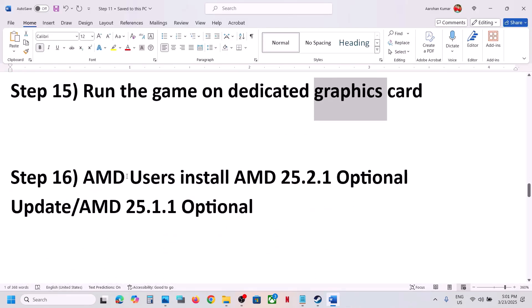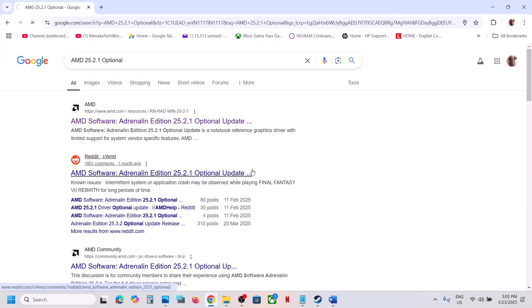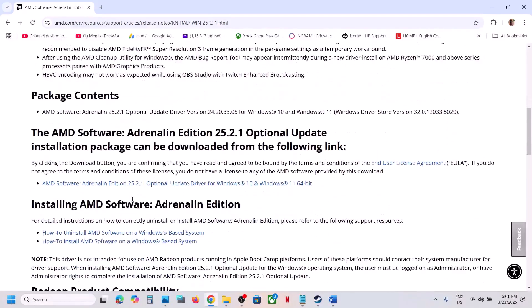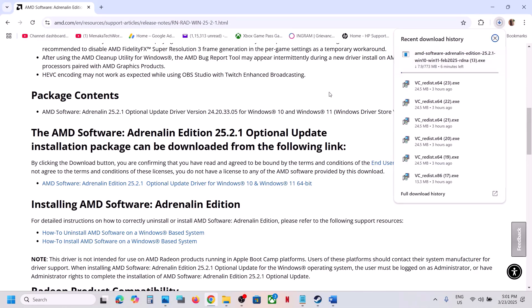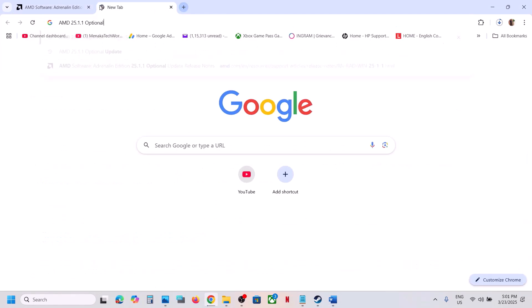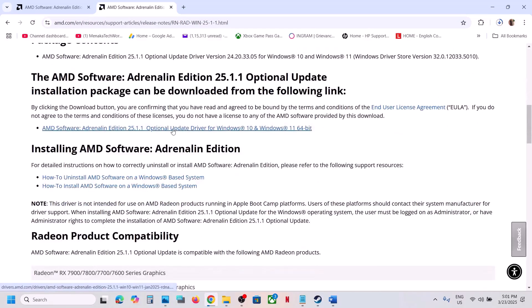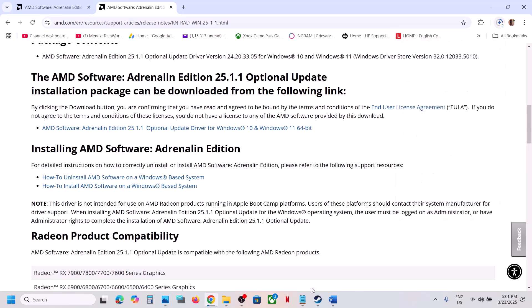The next step is for AMD users — install the AMD 25.2.1 optional update. Search for it on Google, go to the AMD website, scroll down and find the optional update, run the exe file, restart your computer, and launch the game. If that does not work, you can also try the AMD 25.1.1 optional update from the AMD website, run the exe file, restart your computer, and launch the game.